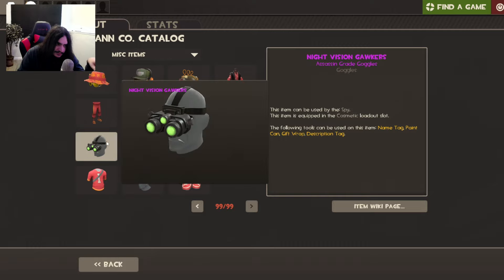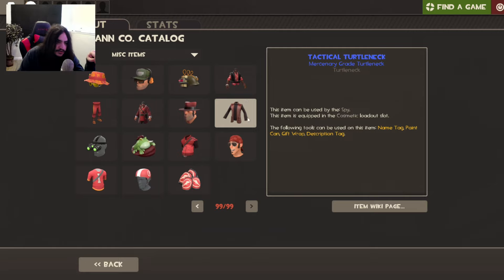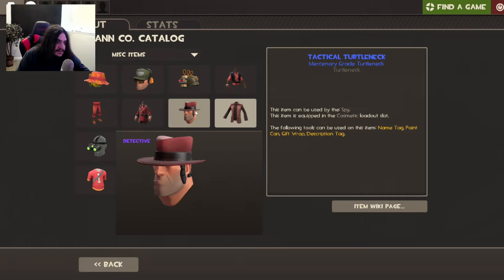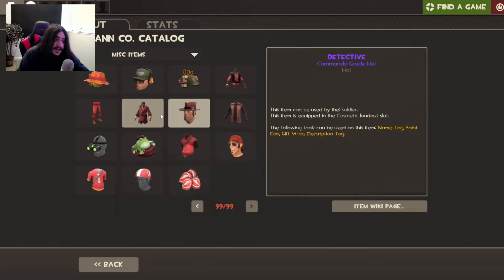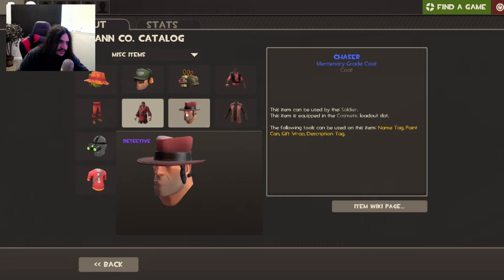That hat is kind of amazing. Oh my god, and right above this — what is that? Night Vision Cockers for Spy, that's pretty cool. Purple P2 Tactical Turtleneck — oh my god, looks suave detective, that's nice. And oh my god, the Chaser — oh yes, a true trench coat for Soldier. That looks so good!